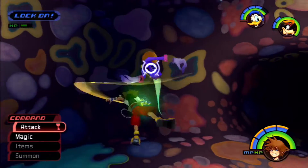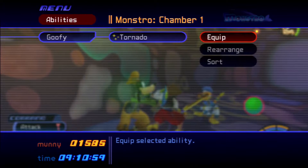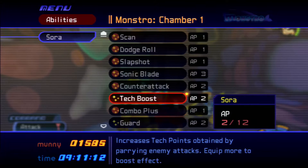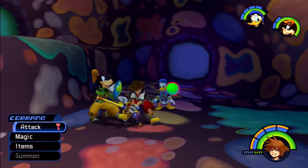Also, from now we earned the Lucky Strike for Goofy. I'll equip that — Goofy, Lucky Strike. Raises luck so that enemies drop rare items more often; equipped to the entire party, rated boost effect. That's very good. However, I'm going to equip the Tornado instead — after an enemy using Shield to attack. For Donald, he's got MP Rage — he recovers MP every time he's hit. And for me, I've got the Tech Boost, though I could also get Guard, which is basically what it sounds like.